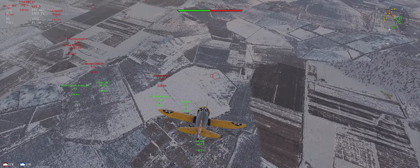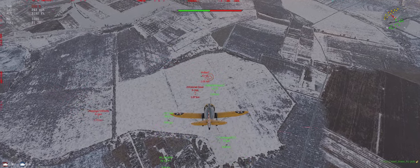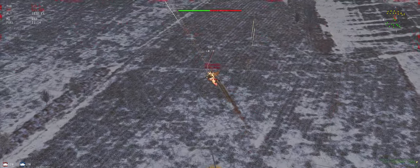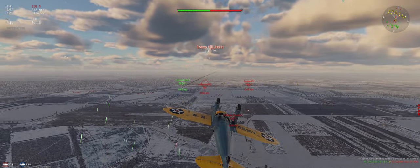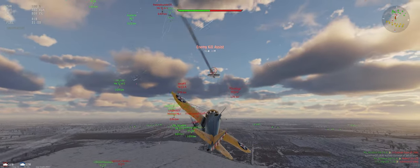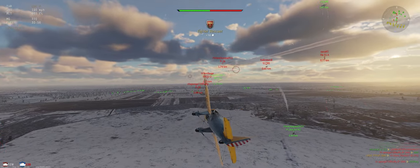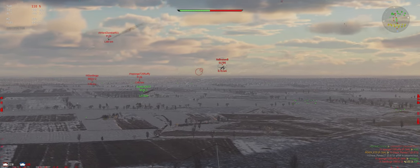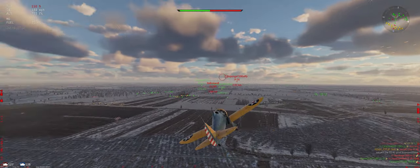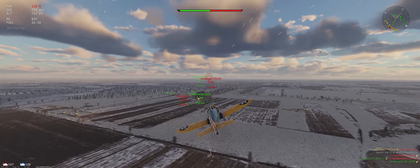Looks like this P-26. Incendiary bullets work. Let's check this J-8. A couple planes off to our left, but they're up high so we're good there. Nobody behind us — let's just help our team take care of these two.